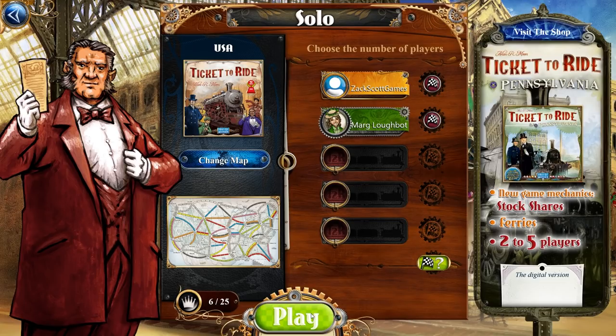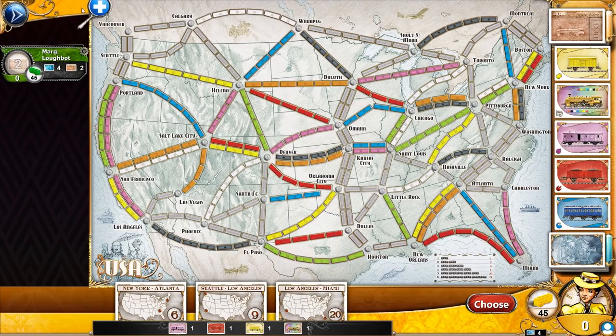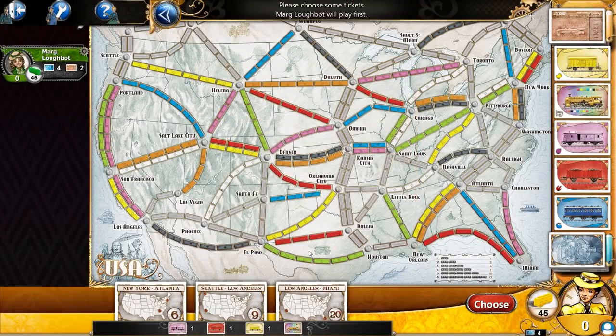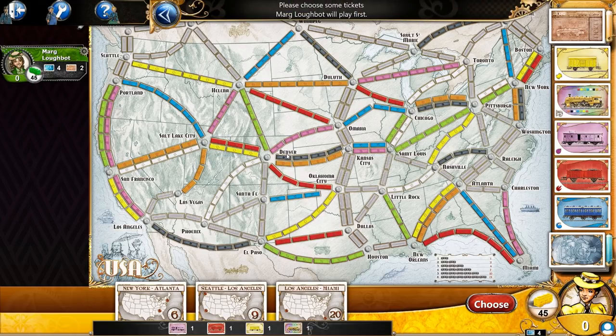I'll try to explain it to you as quickly as I can. I actually have the animations sped up a lot, so let me slow those down — let's go to super slow mode. Basically, this game is all about connecting cities together with trains, or paths. You don't even have to really think about it as trains, but there are pieces that you play that are trains, so they're trains.